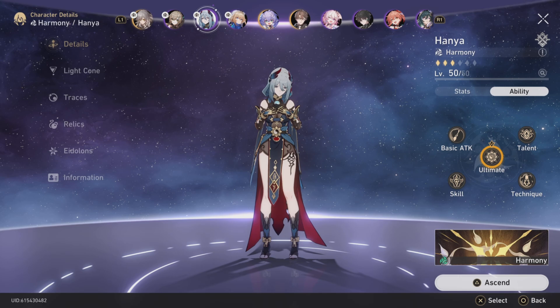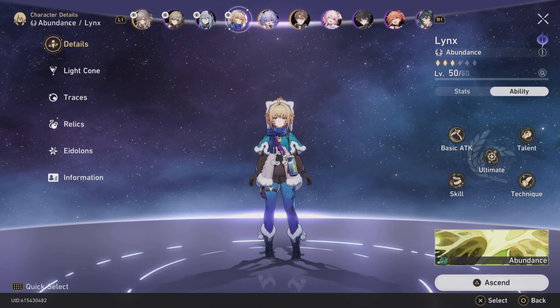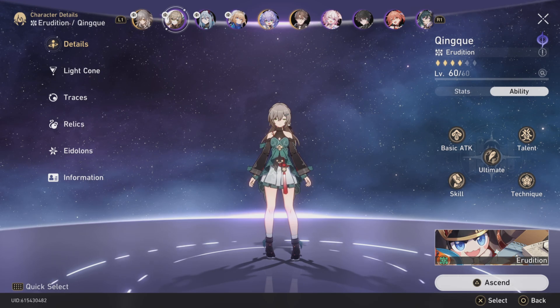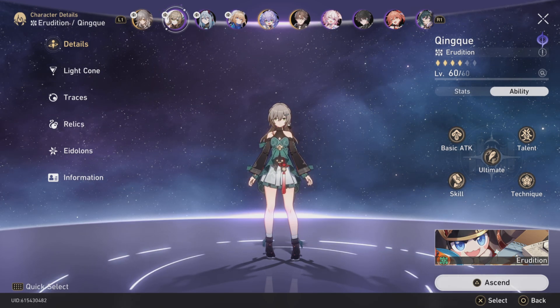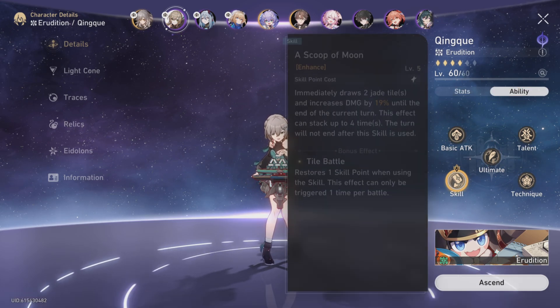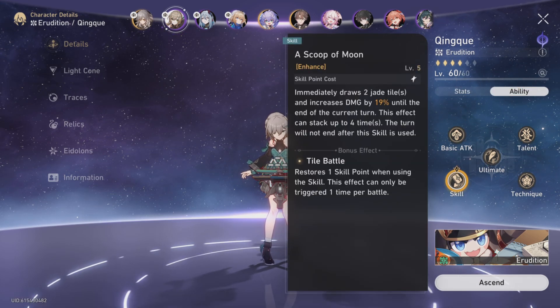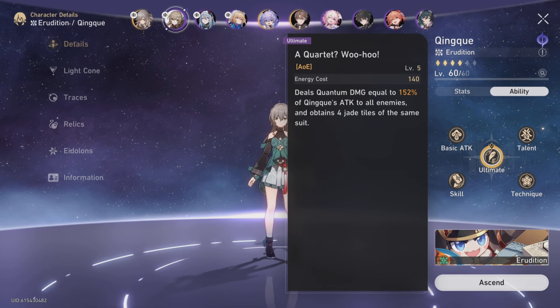Let's go over what she does. What does Xinxie do? Basically, she draws these tiles, and you're trying to get 4 of the matching suit. You basically spam your skill a few times to buff your damage — you can buff it 4 times if you keep failing. So you throw away skill points to try and buff her damage, and then you can throw an area attack hitting up to 3 enemies.